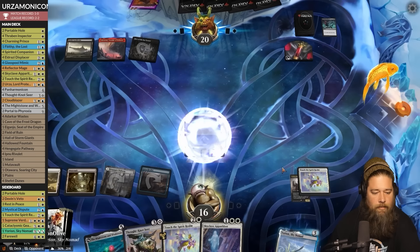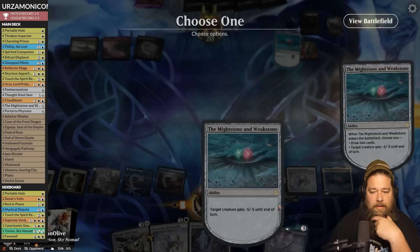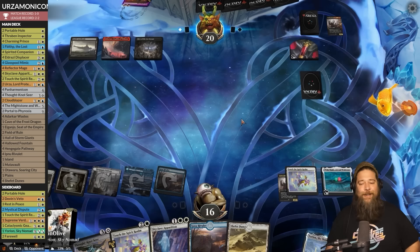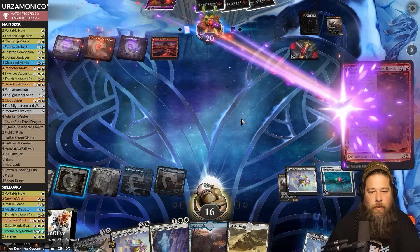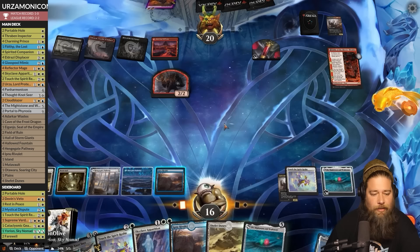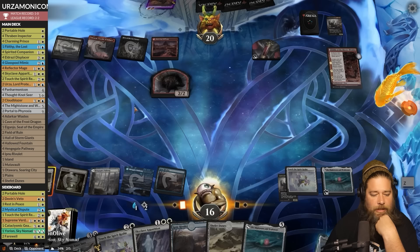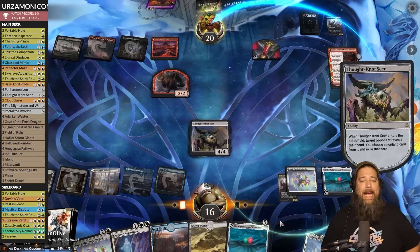Opponent's got to have some goodies if they're missing land drops. Opponent hits the land, plays on blue — Mightstone and Weakstone draws a couple cards. It's kind of amazing just how important this card is to Panarmonicon — totally looked past it during spoiler season because the focus was on melding it with Urza. But just as an artifact that works with Panarmonicon that draws two cards or kills pretty much anything — it's actually a super huge deal for Panarmonicon decks.